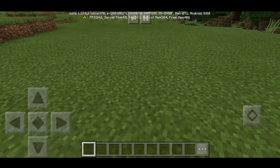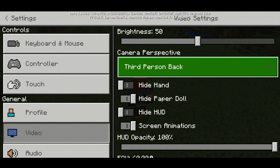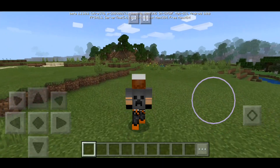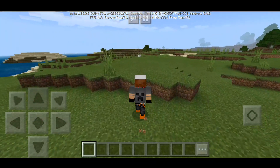So right now you can't really see the realistic movement, but when I change my video setting — let me quickly show you. We go to third-person back view and as you guys can see, there's nothing much. But when I walk, look at that guys! How sick is that? This is so cool.